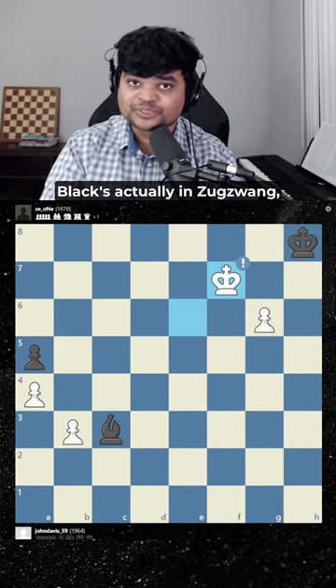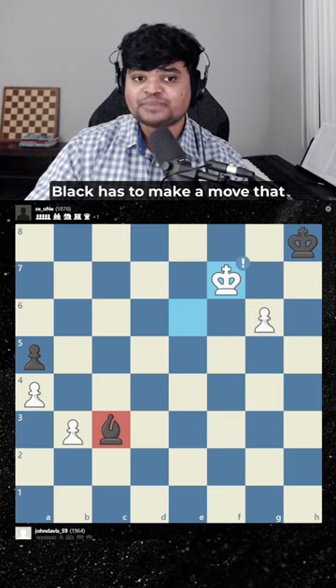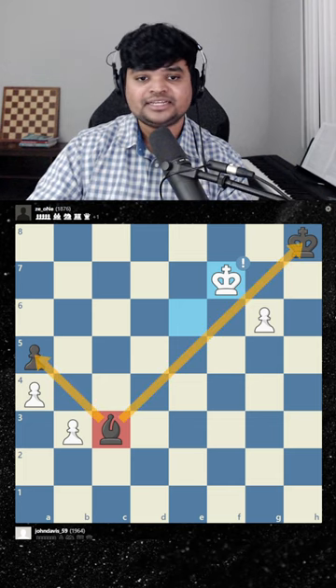Now black is actually in zugzwang, a tactic that can help us win chess games. Black has to make a move that loses no matter what. How does that happen?